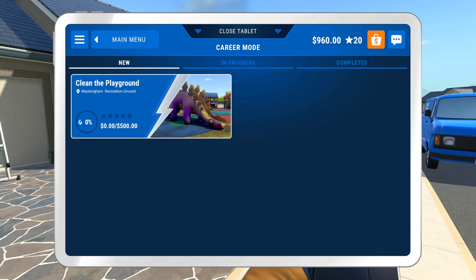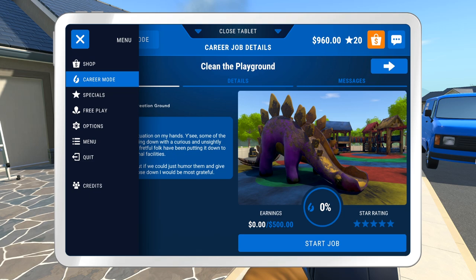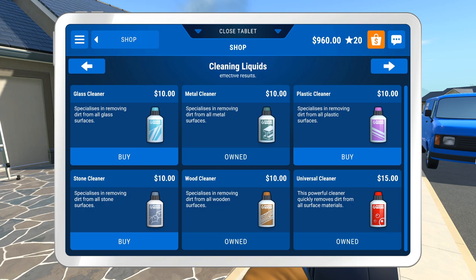We unlocked the playground. Well, we can start this thing — I don't think we're going to finish it this episode, but let's take a look at it. I'm kind of disappointed we didn't get any small jobs. This is a ridiculous situation — there's a ton of equipment. Wait, is the whole floor dirty too? Oh no. We're going to need to buy a couple things. Let's save our money because we are going to get an upgraded washer soon — the heavy duty or medium duty one. But I do think it would be good to buy a couple soaps: a plastic cleaner, universal cleaner, wood cleaner — pretty much all of it.